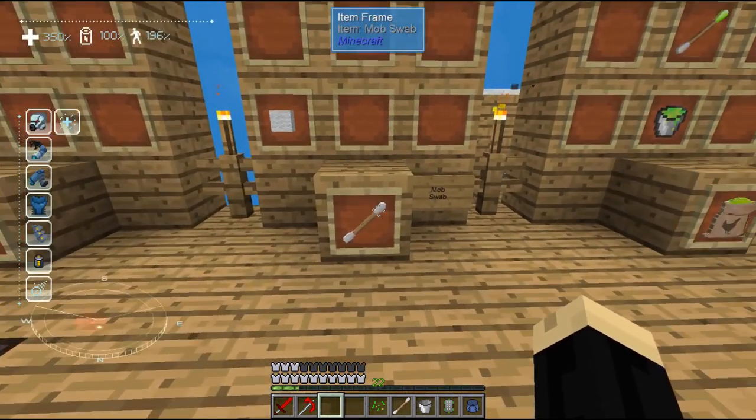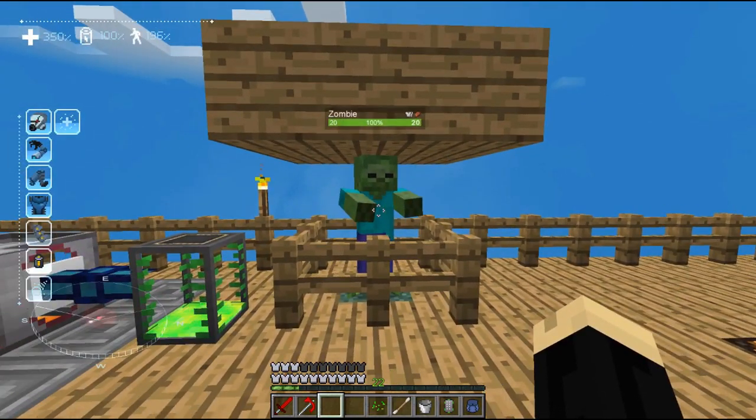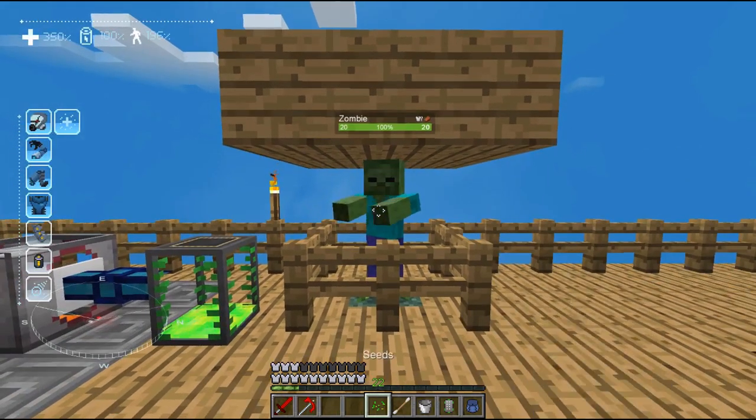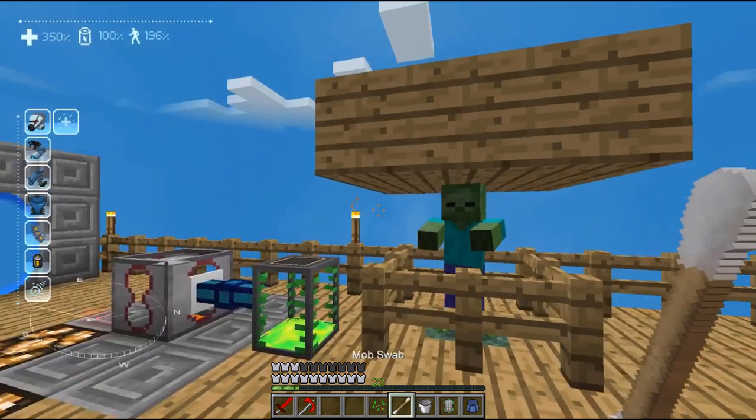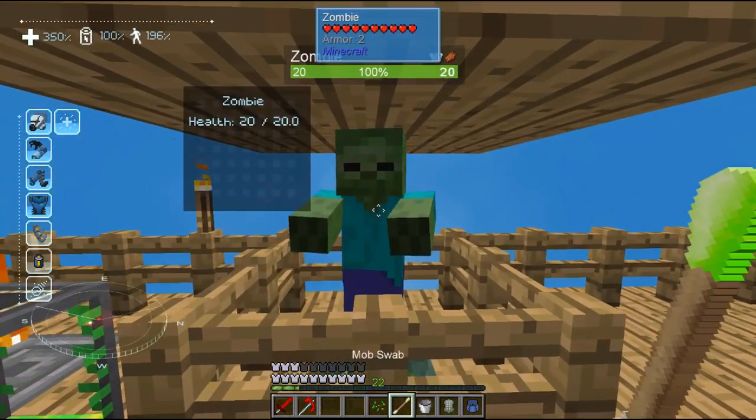Now we're going to use that to get some mob DNA. I have here a friendly zombie just hanging out. Most mobs in the game will give you DNA — not all, but most will. You can trial and error to see which type of DNA you like. All you want to do is equip the MobSwab — you see I've got it here in my hand — and go up to the zombie and right click.